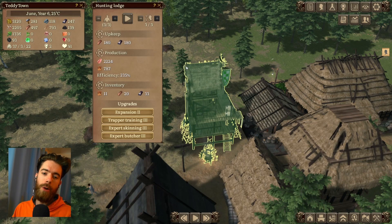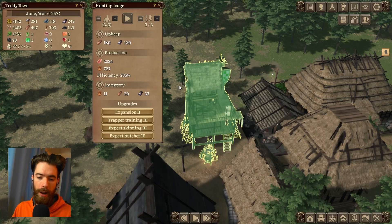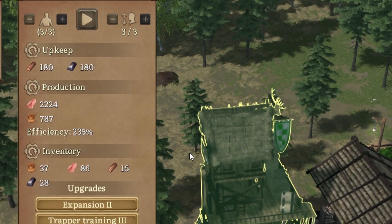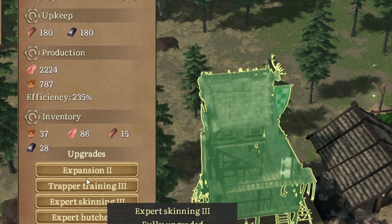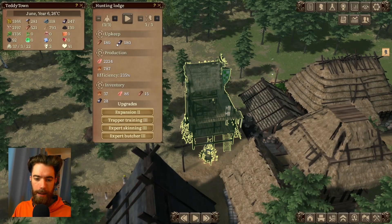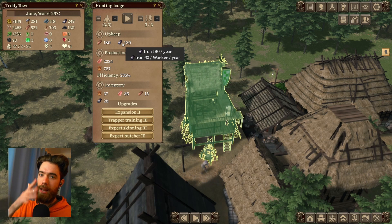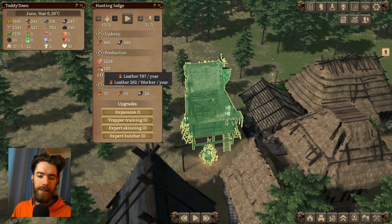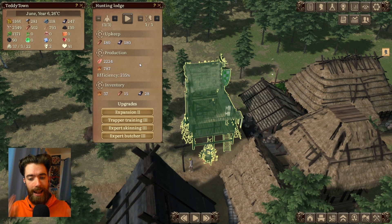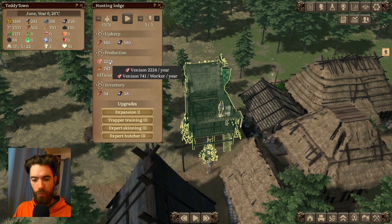In the early game the odd man out is the Hunting Lodge — not to say it's a bad building, it's totally fine, but looking at it from a lens of only the early game it gets pretty expensive to tack on all the upgrades. Its upkeep is kind of steep especially because your iron production is going to be expensive to expand into, and then its production is split between venison and leather. Leather makes an excellent trade good and will feed into luxury production later on, but it's holding it back in terms of raw food production.